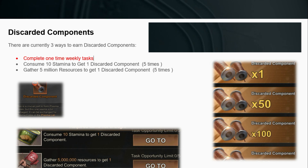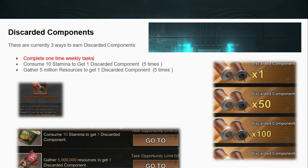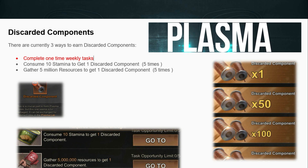There are currently three ways to earn discarded components: complete one-time weekly tasks, consume 10 stamina to get one discarded component up to five times, or gather 5 million resources to get one discarded component up to five times.